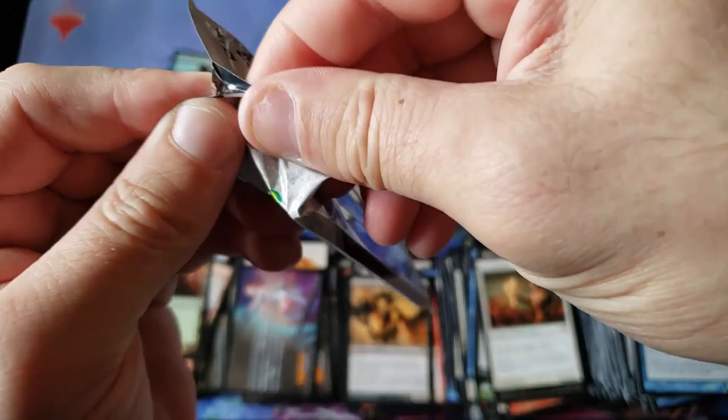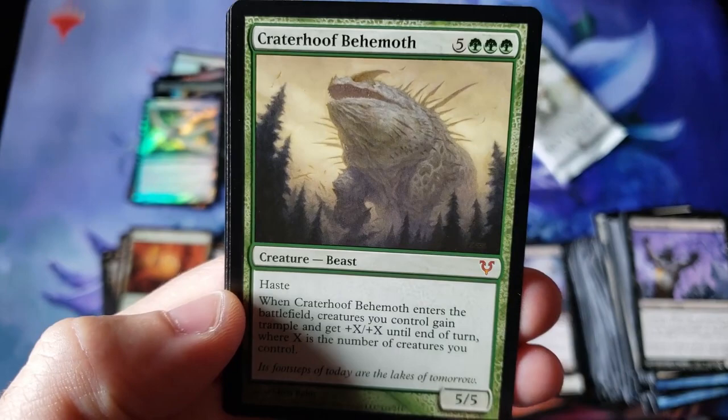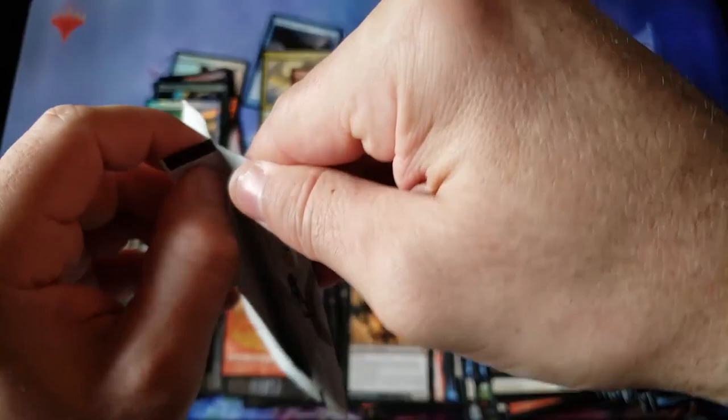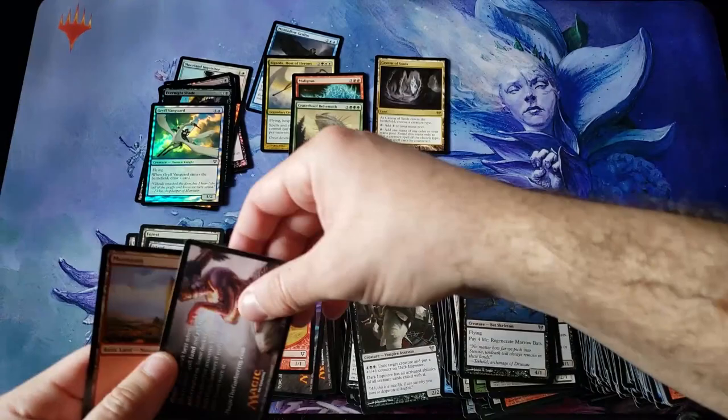Look at that forest — oh my goodness, beautiful, beautiful. What a nice autumn and fall. Beautiful card. We haven't had any foil lands, actually. We are at the end of Box 1 — no foil lands. Oh, we did get the Behemoth! Look at that — Behemoth coming through. Four Mythic Box right at the end! This turned out to be not a bad box, everybody. We hit almost all the good cards in the set.